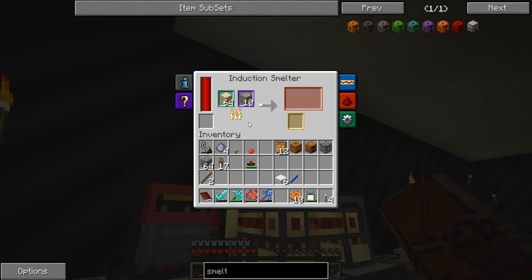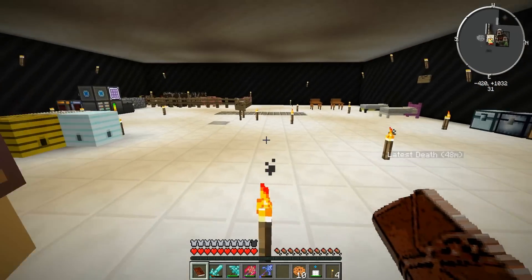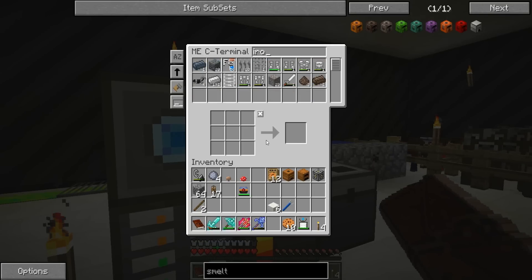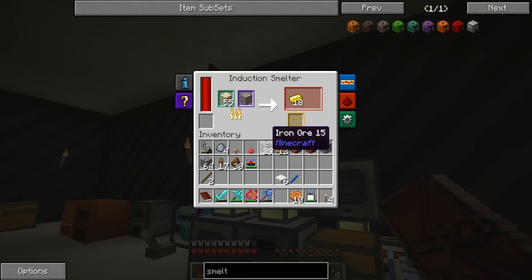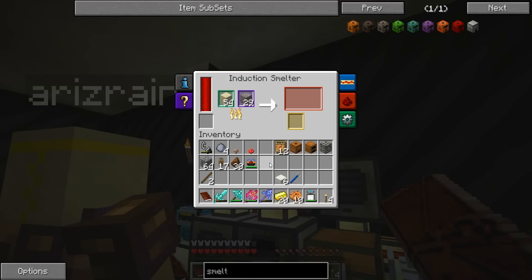I'm going to put sand in there and it's induction smelting - we're making two gold at a time, but a byproduct in the bottom should be slag or rich slag. Let's just wait. We have 30 rich slag so we just need five of the unrich... oh, will that make it? It hasn't made anything yet - let's see.